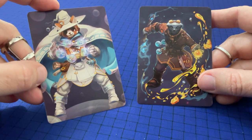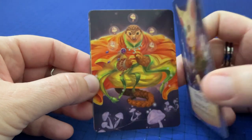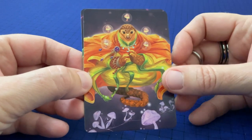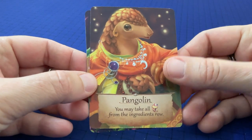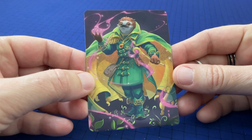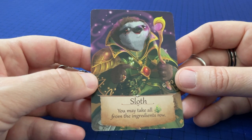Let me show you the rest of the characters before we go. Here's the Fennec Fox — look at this cool art. Here's the Pangolin — he likes mushrooms. And here's the Sloth, who looks quite fierce. The art on all these characters is really spectacular.